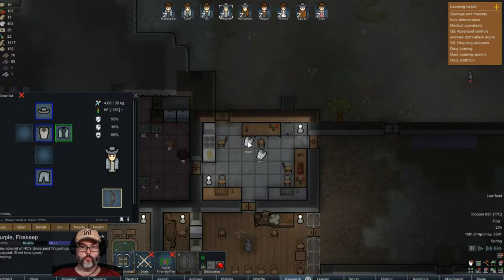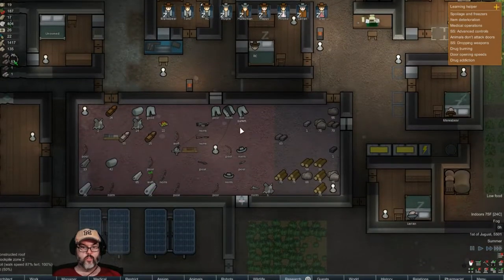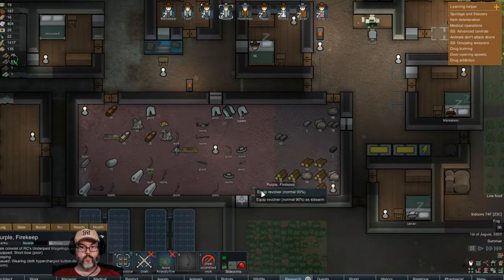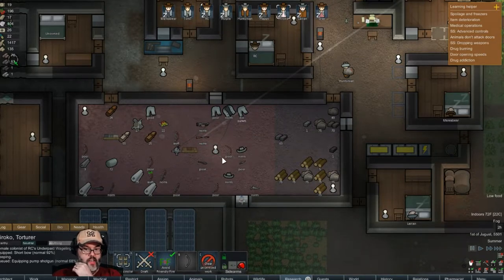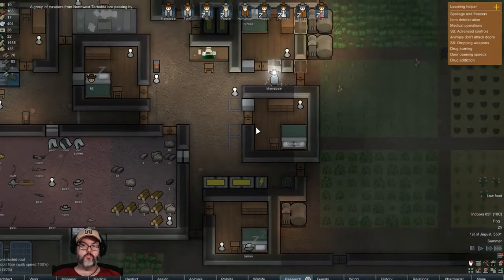Purple, you've just got a normal shirt — welcome. Summer, nobody's excited by that. Tom, you've got a gun — after you do that, equip it if you don't mind. There's the huntsman. When you wake up, why don't you equip the shotgun. The incendiary launcher would be nice to have on occasion.